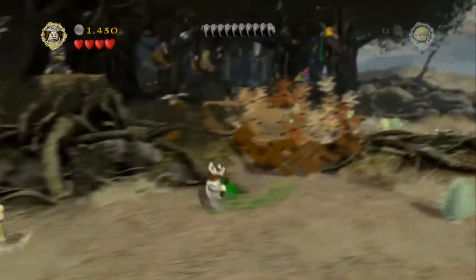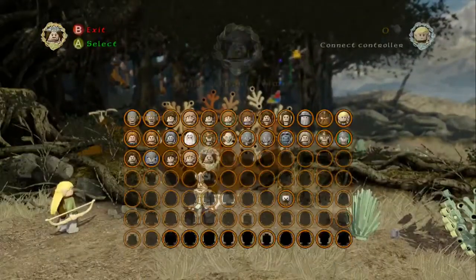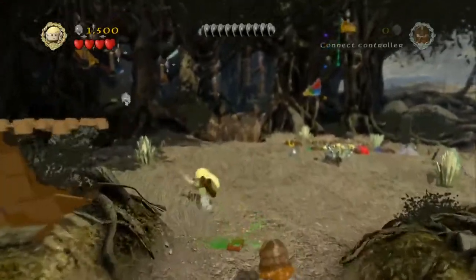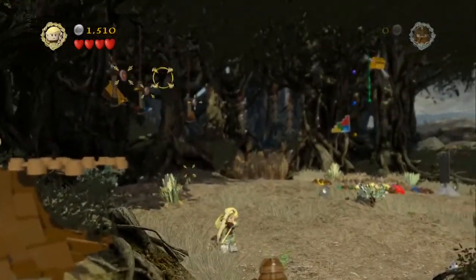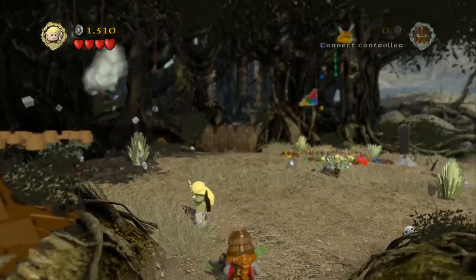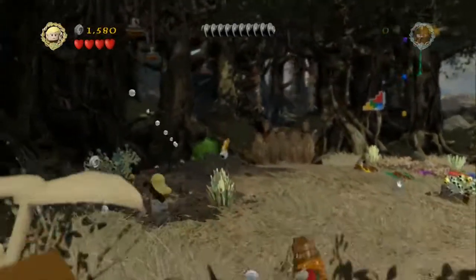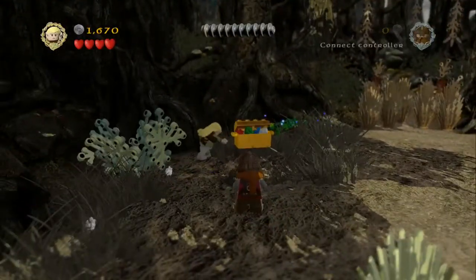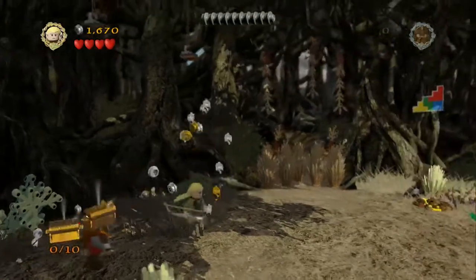One more item and then just using Gimli, we're just going to smash through this tree trunk now. Once you've gained control of your characters again, just switch over to Legolas and there's three targets on the top left hand side of the screen. If you smash those they'll actually drop down the blocks required to build the first minikit piece. So just put those together and that's minikit piece number one.